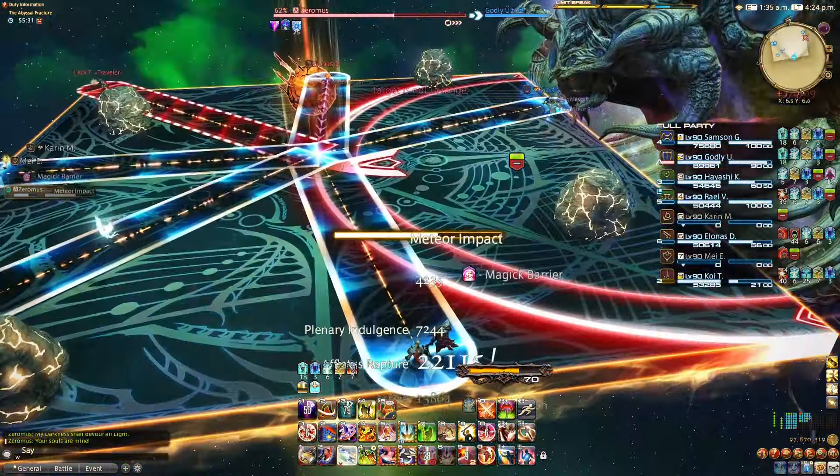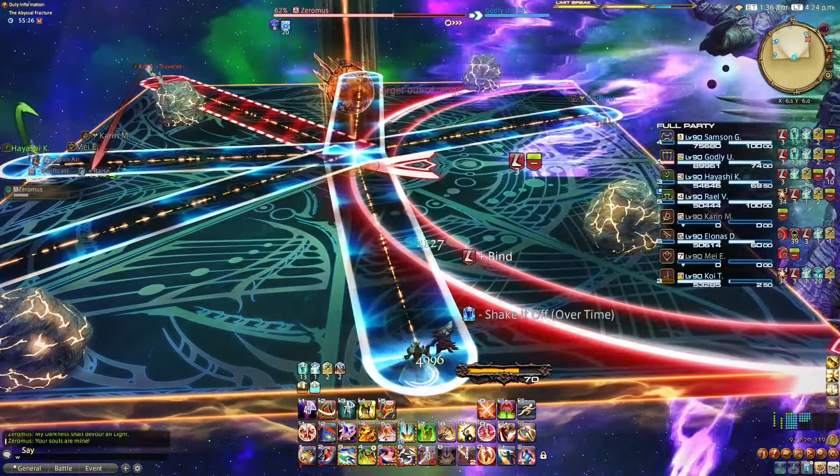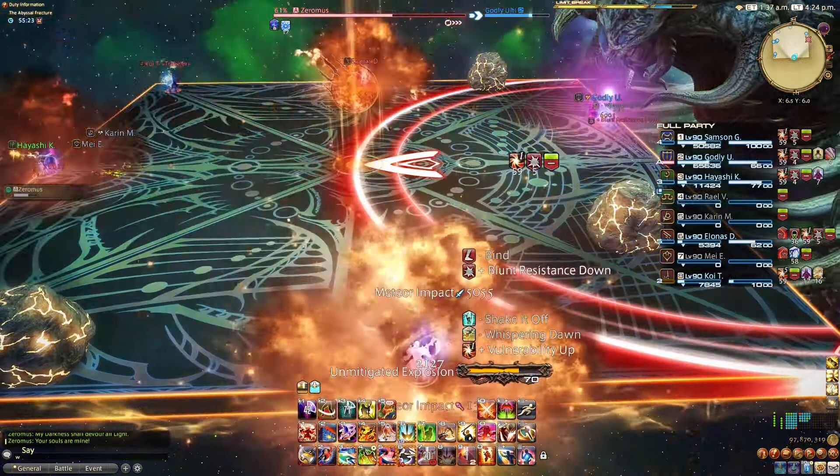Meteor Impact round 2: Same tethers to stretch, but less space to spread as you need to avoid hitting the rocks in the arena at all costs. Stay away from the rocks after as they explode.